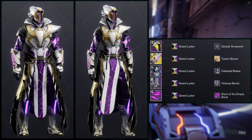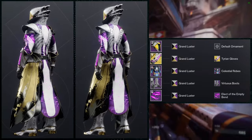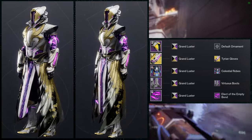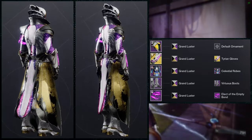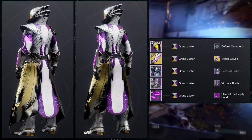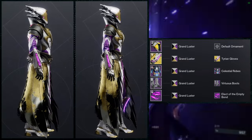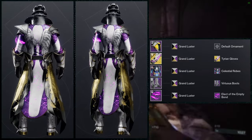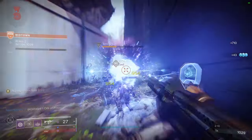I could be wrong about that, but I just wanted to lean into those colors because I didn't want to fight them. I think the set came out really, really cool — especially the helmet and the chest piece. Those two look really well together; my warlock almost looks like a high elf, which is why I really like this set. Elect of the Empty bond was just an easy choice because we're going for a void look. So starting off strong for the warlocks — let me know what you all think about this one.